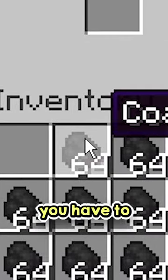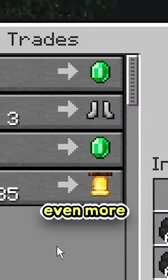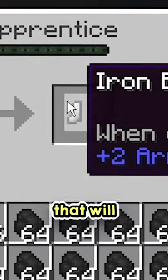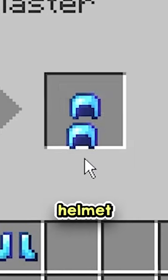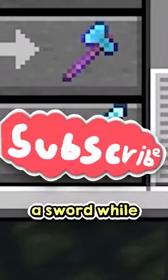So all you have to do is trade the coal you have to this villager in return for emeralds, then use those emeralds to make even more trades. Do this until eventually that will be enough to level up the villager to expert for the leggings and boots, then to master for the helmet and chestplate. Then for even more diamonds with just coal, you can also trade coal with a weaponsmith to get a diamond axe and a sword while you're at it.